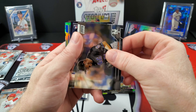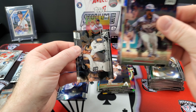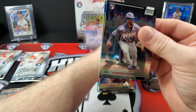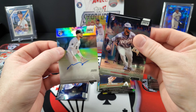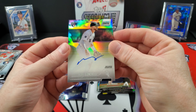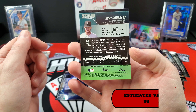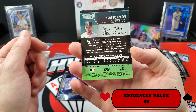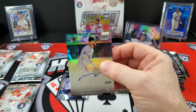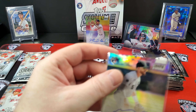We got another blue — Lucious Fox. Wolf in the back. Giancarlo Stanton. Edward Cabrera. Out of nowhere — a second auto! Rami Gonzalez. Not familiar with him, not a rookie. But hey — surprise auto! We'll take it. No complaints here — a two-auto box.